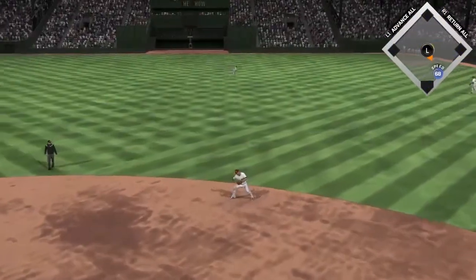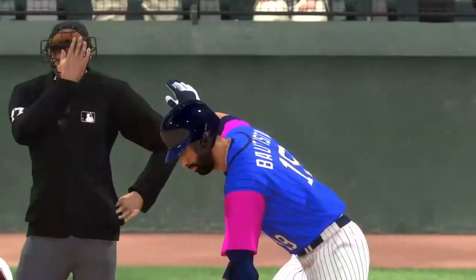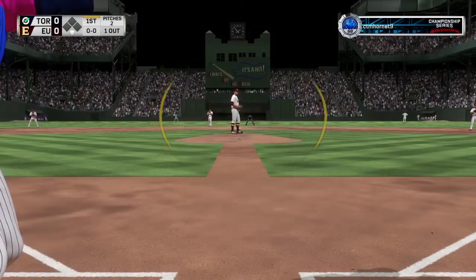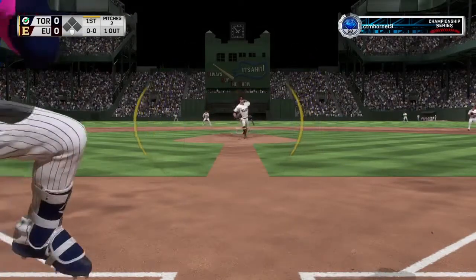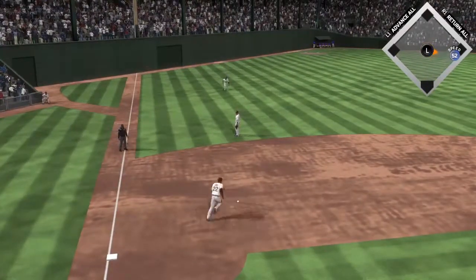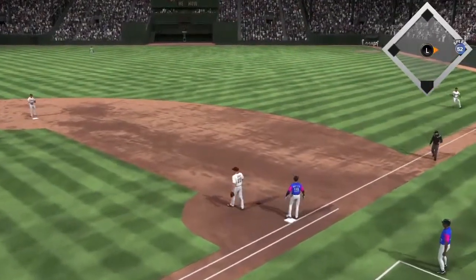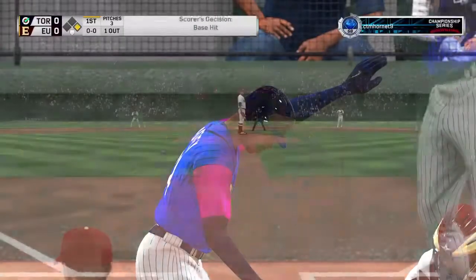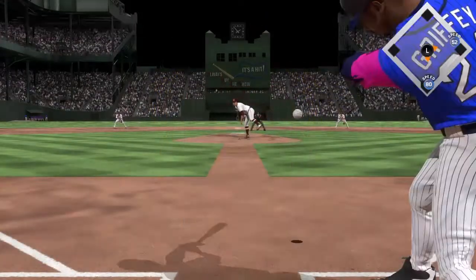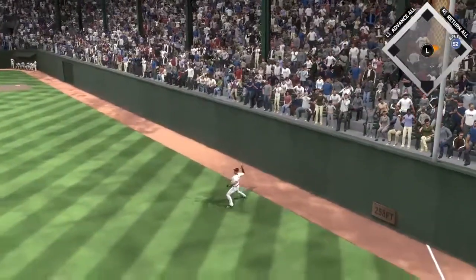We're grounding out with Seager. We are playing in Polo Grounds — I hate this stadium with a passion, just because of how cheese it is. These home runs you'll be able to get in this park, unreal. We actually gloved it down but he won't be able to pick it up. Base hit for Bautista. Now we got Ken Griffey up — see if we can drive one in the gap. Nope, that is gonna be lined out.